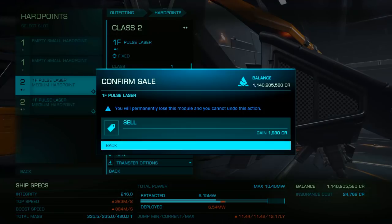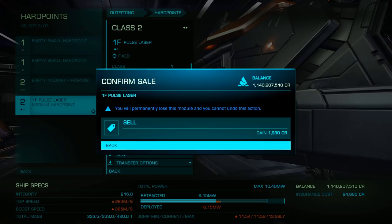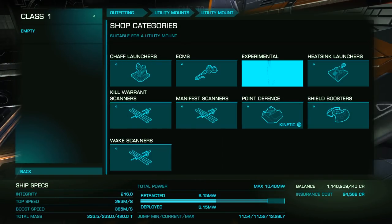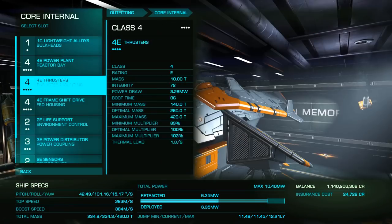As usual, let's start with the build. While you can use just about any ship you'd like, as we'll be using Silent Running quite a bit, I'll be using one of the coldest running ships in the galaxy, the Diamondback Scout.